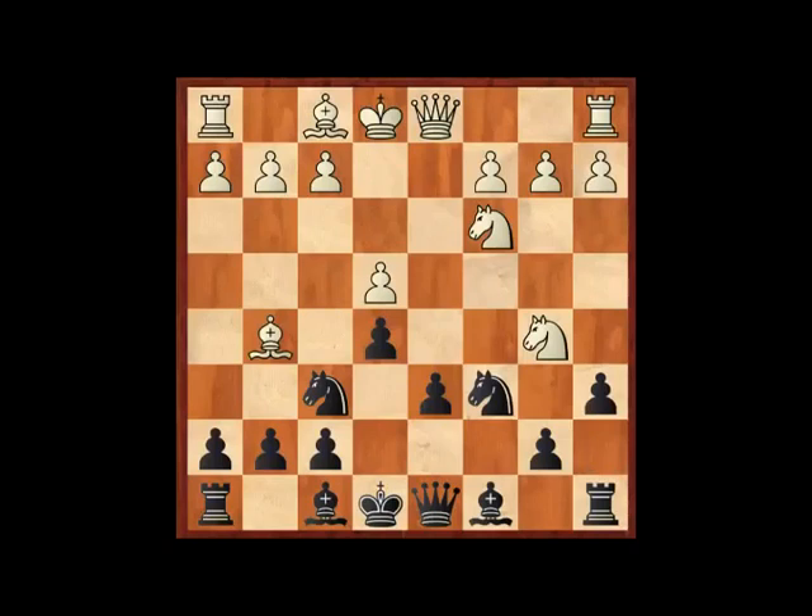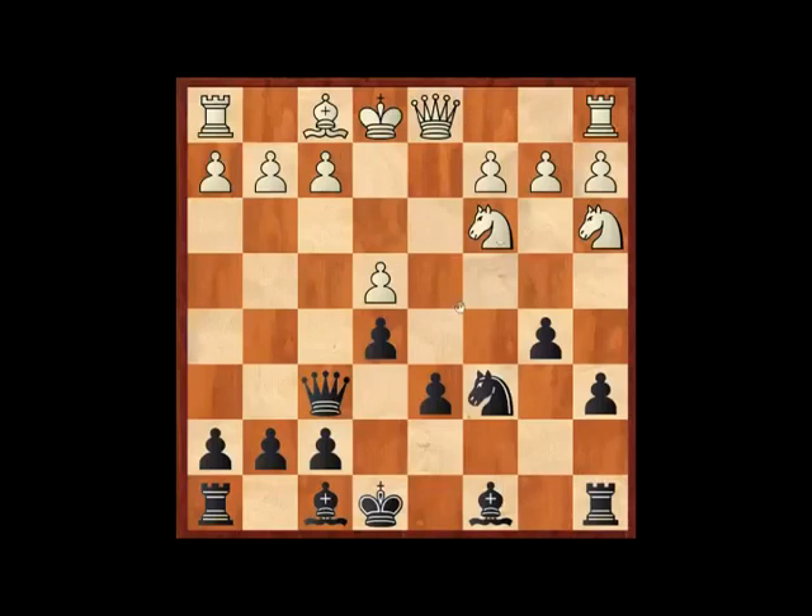The traditional jab a6 is well timed because White was threatening Nd5. This pushes the knight back to a3, giving Black time to play b5, and now battle is joined. Black is threatening b4, winning a knight. White has a basic choice: either take on f6 straight away or play Nd5. It's actually unfavourable for Black to take back with the queen. Sveshnikov did do this in the early days, and after Qd8 White has c4. So gxf6 will be our move. After Nd5, I'm going to recommend Be7, after which a more positional, quieter game ensues where Black's pawn structure isn't damaged.